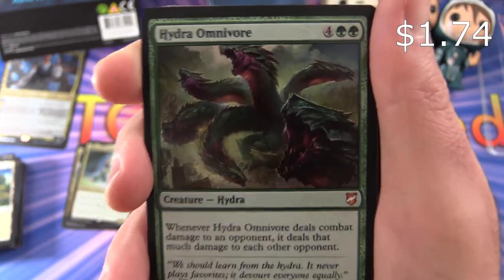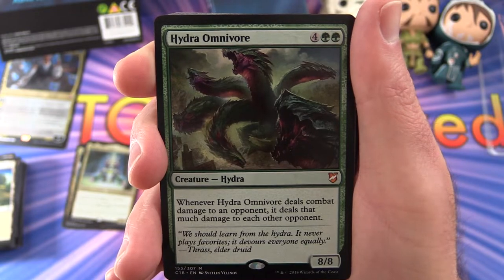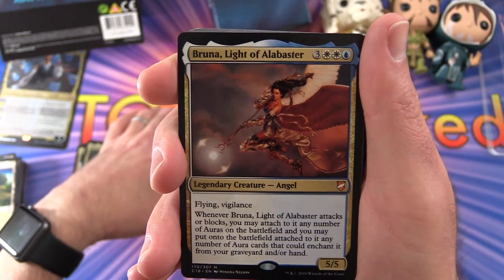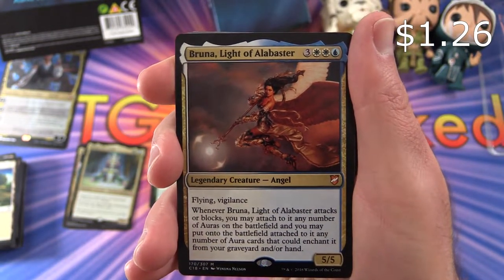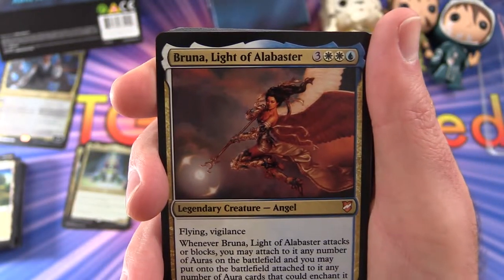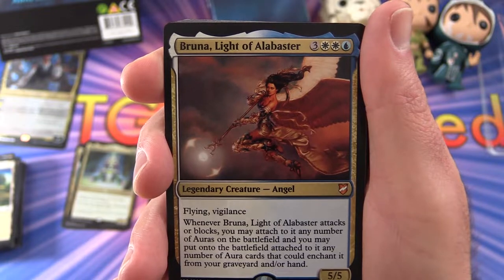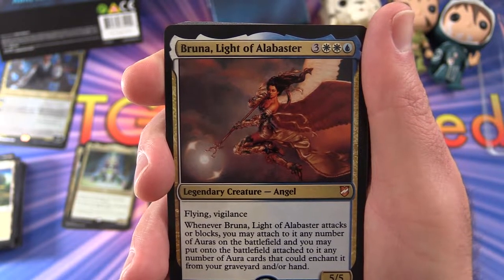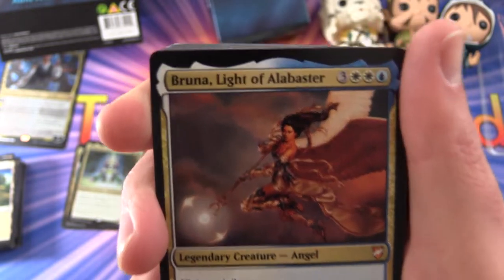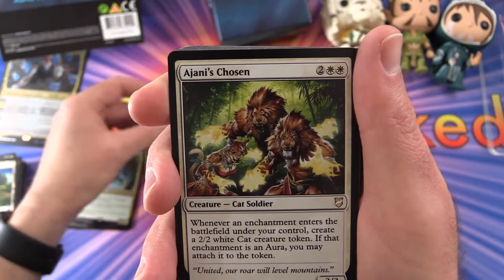Hydra Omnivore — so this is a mythic, 8/8 for 6 mana. Whenever it deals combat damage to an opponent, it deals that much damage to each other opponent — another good deal there. Bruna Light of Alabaster — another cool mythic. 5/5 for 6 mana with Flying and Vigilance. Whenever it attacks or blocks, you may attach to it any number of auras on the battlefield, and you may put onto the battlefield attached to it any number of aura cards from your graveyard and/or hand. Sucking up those auras from all over the place — that seems fantastic.